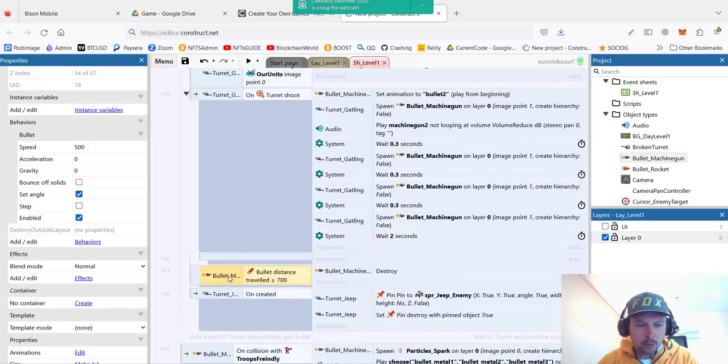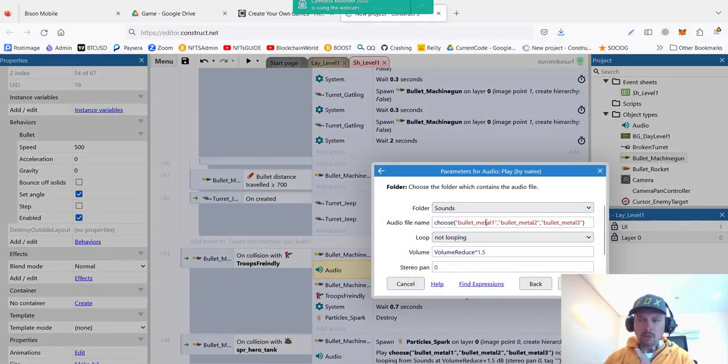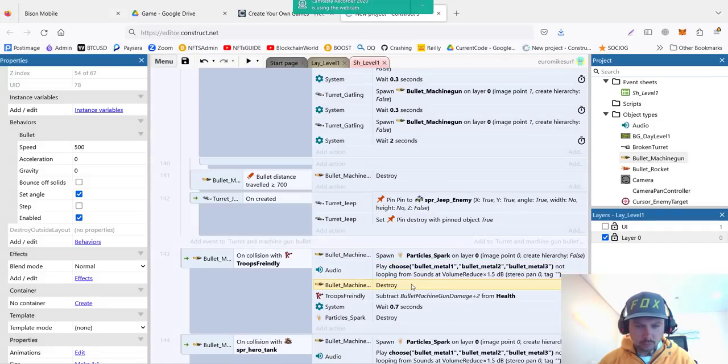It's also very important to kill the bullets so they don't fly forever. If the bullet has traveled more than 700 units, we destroy it. And of course we need to check if the bullet is intersecting our units — we add the condition: bullet collision with our units. Then we spawn the spark effect from the previous video, play one of the hit-metal sounds, destroy the bullet, subtract health from our robot, wait a little bit, and destroy the spark.